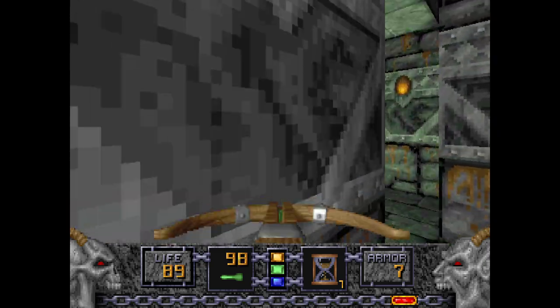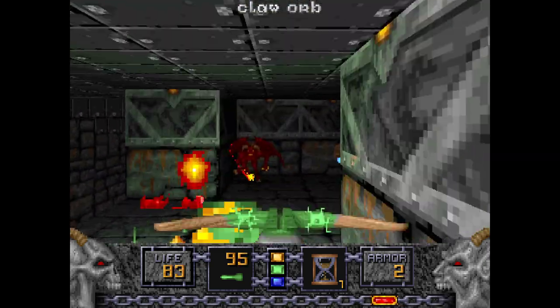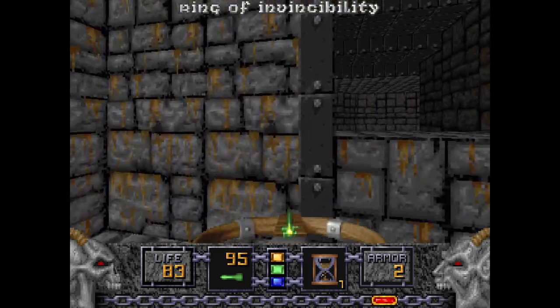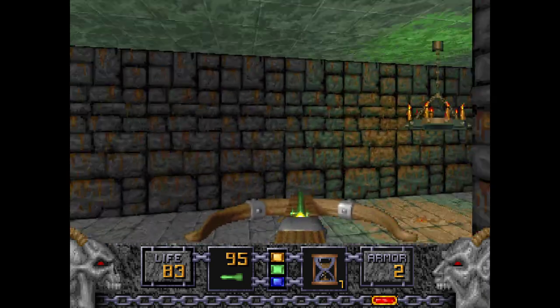Opening this Raven Wall reveals the Fire Gargoyles who were harassing us earlier from the wall. Going here has the Ring of Invincibility, which is a great addition to our journey.